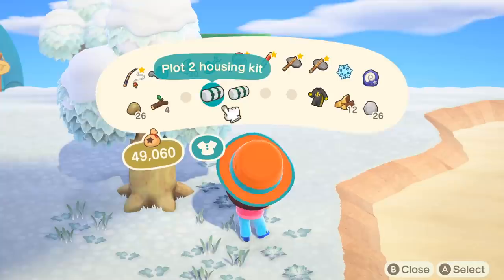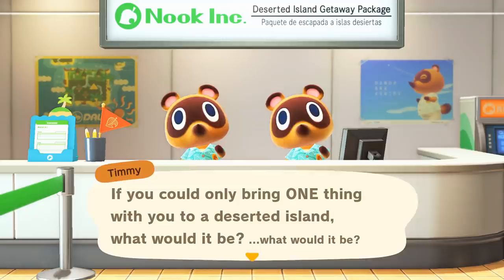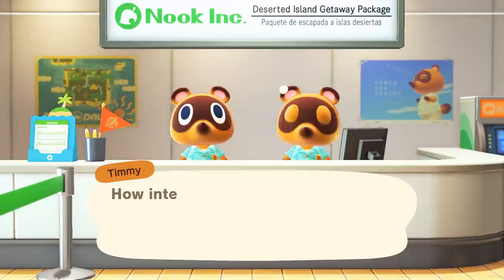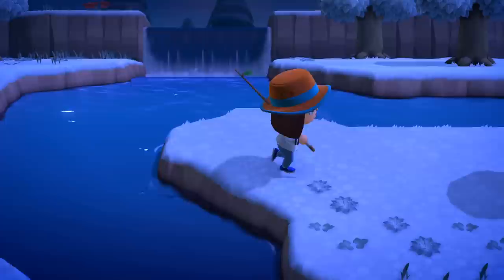Everything else can be moved or adjusted once you've progressed far enough in the game, so don't stress too much when placing villager houses or other buildings. The question that Timmy and Tommy ask about what you would bring to a deserted island has no right or wrong answer — it doesn't change anything about the game. It's literally just a question, so answer however you like.